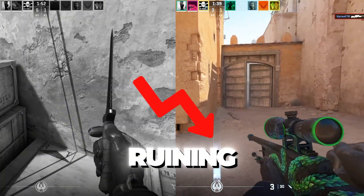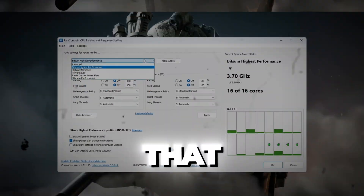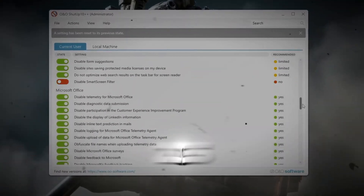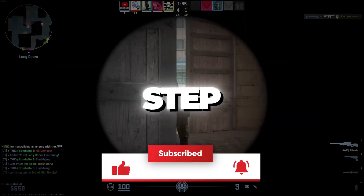Are you tired of FPS drops and lag ruining your CS2 matches? In this video, I'll show you hidden CS2 tweaks that seriously boost FPS, fix sudden frame drops, and eliminate lag — all tested and working in 2025. So without wasting any time, let's max out your performance, step by step.